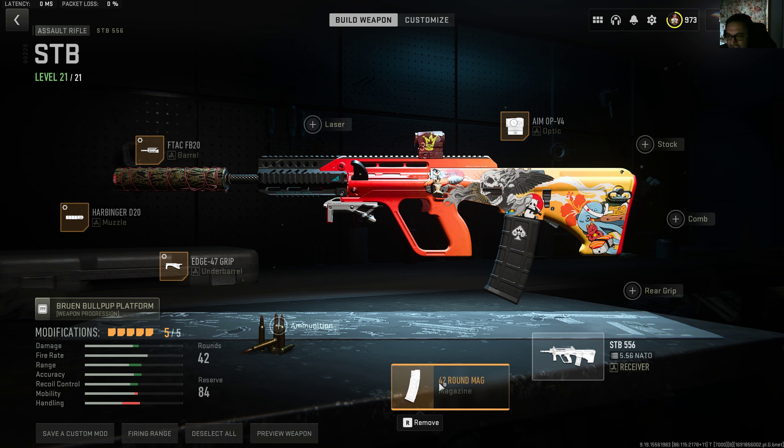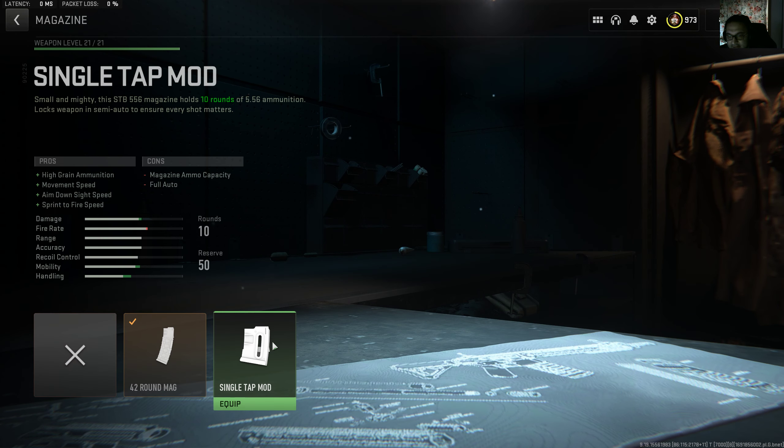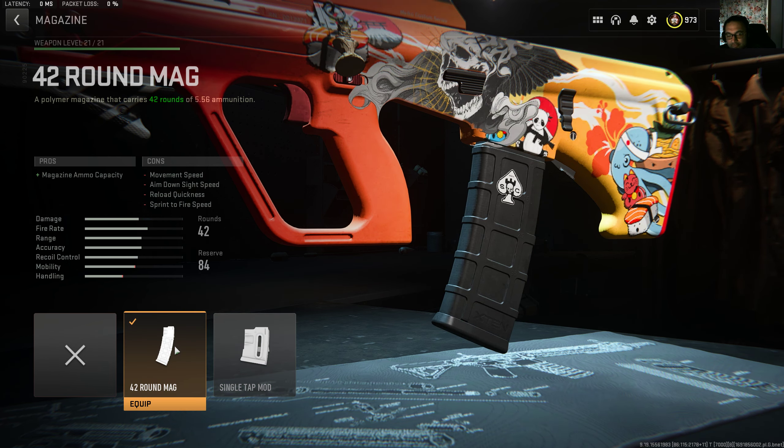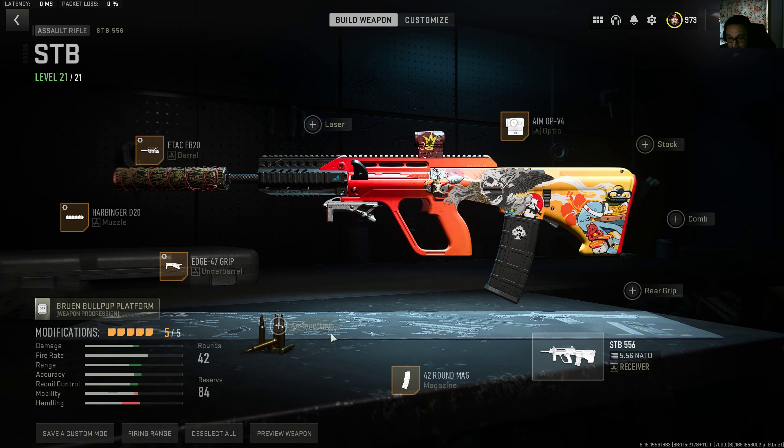The first attachment is always the extended mag. Unfortunately, some people were saying to use the single tap mod because it increases damage — but you only get 10 rounds and if you want to die quickly, go ahead. The 42 round extended mag is the one to go with. Please don't use the other one.